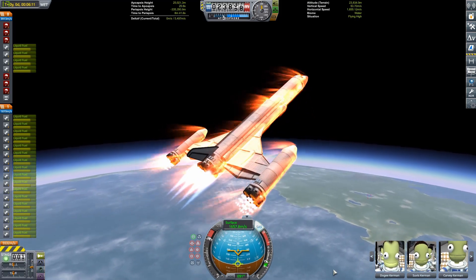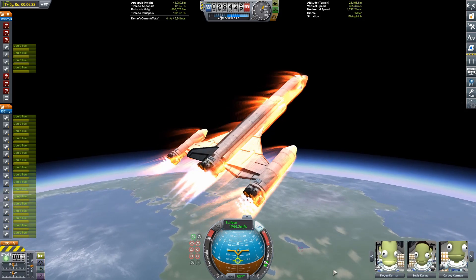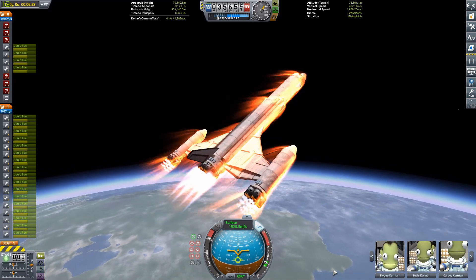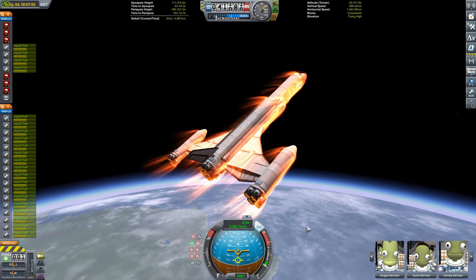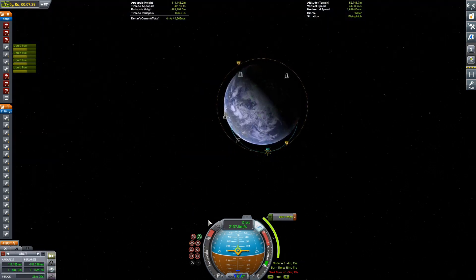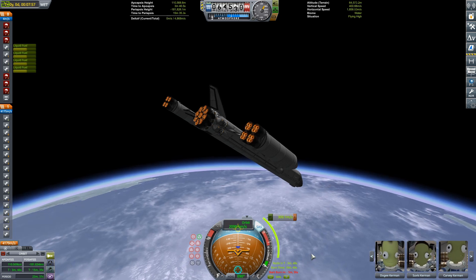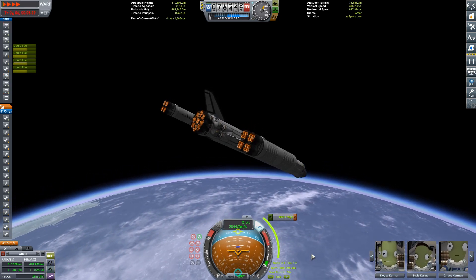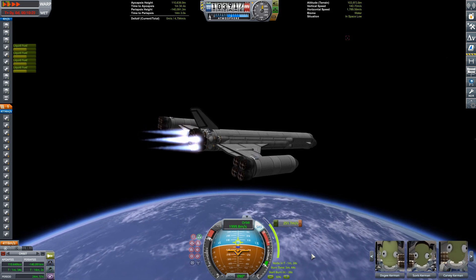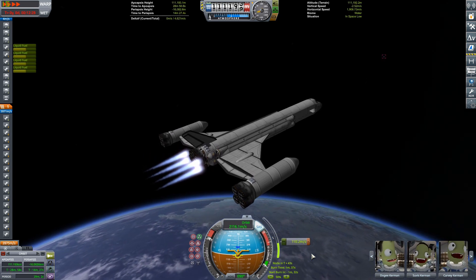I try to have a focal point for most of my videos, at least as I've been doing for the last week or so. For this video, the focal point is going to be the surface activity — getting the rover out, driving it around, landing, and all that fun stuff on Duna. For that reason, I'm going to cut out most of the interplanetary stuff. For some missions I might focus on the burns or correction burns, and for others maybe the launch or takeoff. I try to keep my videos focused so you guys are here for a reason and it's cohesive.